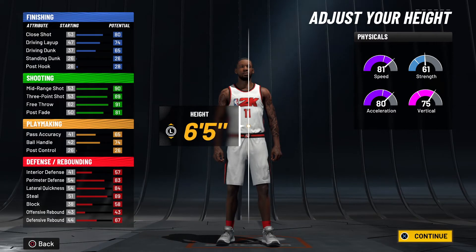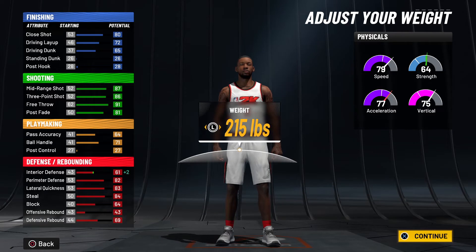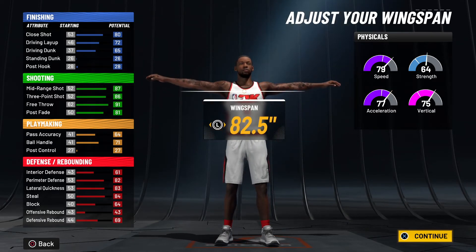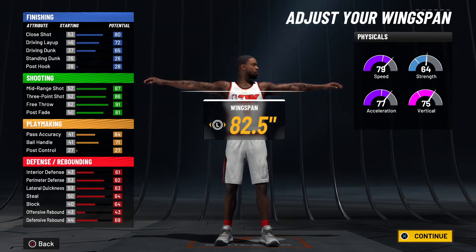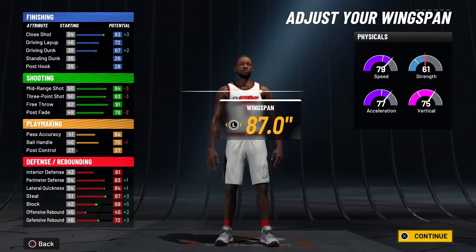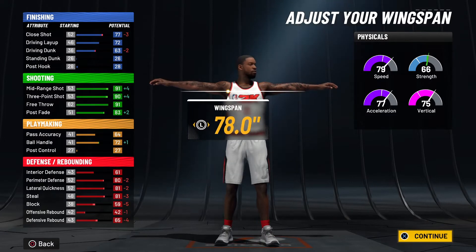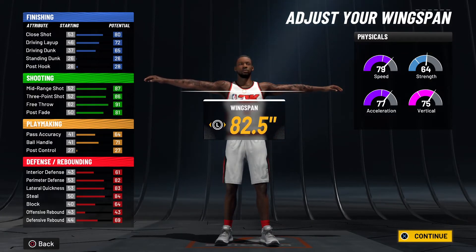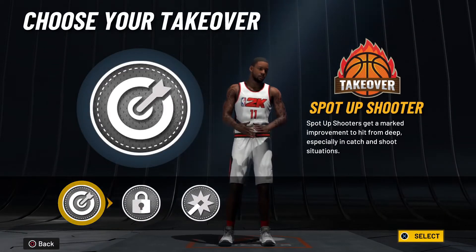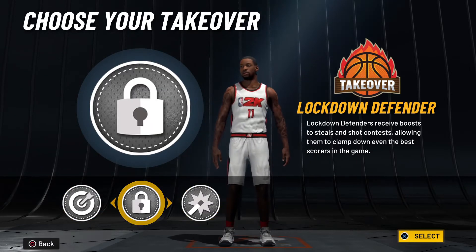Body shape does not matter at all, but I'm just going to go solid, go up to 6'6", and then 215 pounds — giving us everything that he has: the speed, deceleration, strength, and vertical across the board. You can obviously play with the wingspan if you want to make his defense better at the cost of shooting, or improve his shooting. But personally I stay with default wingspan because I feel like it's really the best of both worlds.